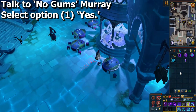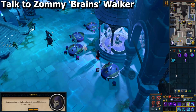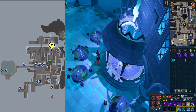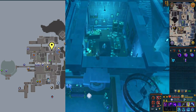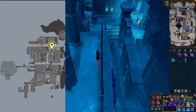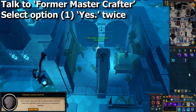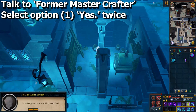Speak to No Gums Murray and select option one, yes. Then speak to Zombie Brains Walker, who is also up here. Go a bit north to the area shown by the yellow marker on the map. Speak to the Former Master Crafter and select option one, yes, twice to exchange your runes for piano keys. Then go back to Zombie Brains Walker.